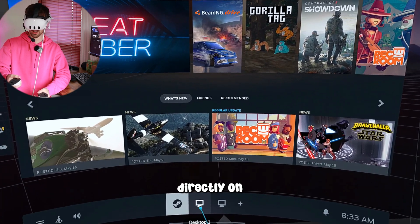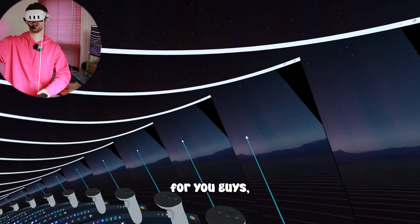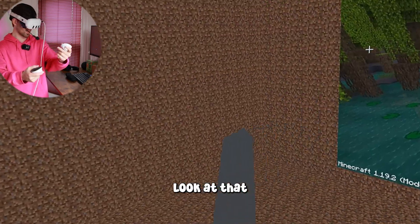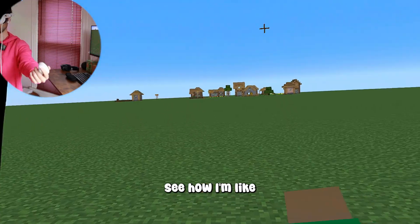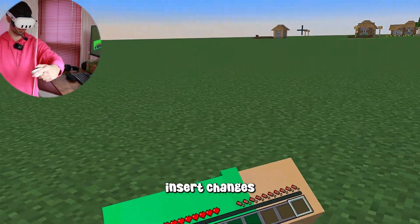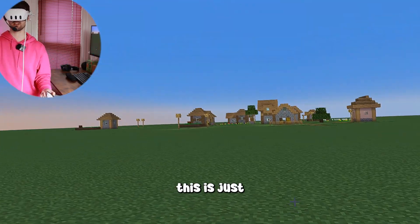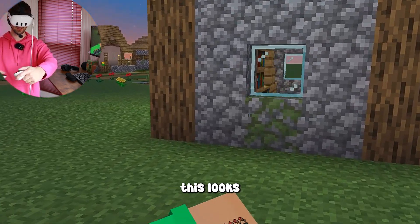ViveCraft 1.19 — press Play. And there we go! I'm playing Minecraft in VR — I have my little hands, my health bar. Press A to jump, grip buttons to move back and forth, and the trigger button to start breaking blocks. If you start a new random world it won't look like this. The cool thing about VR is you can change the whole button layout and how everything looks.